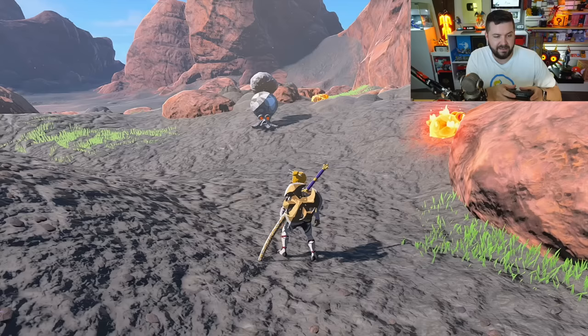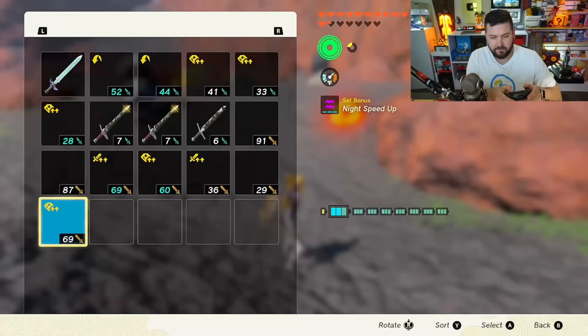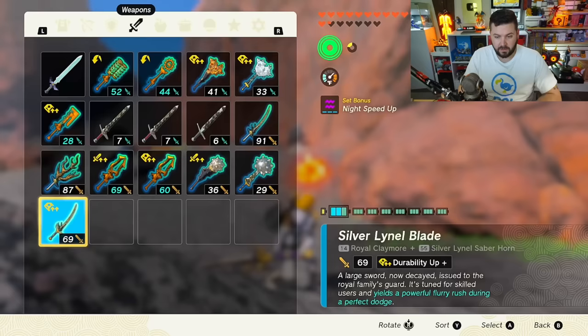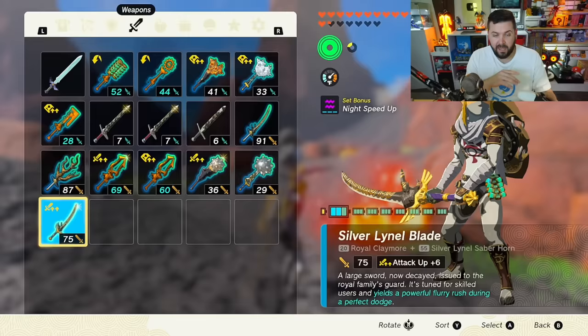I wanted to see if you could keep chaining this to hit the maximum modifier. After doing it about eight or nine times I got Attack Up back, but only plus 6. So it does seem related to your overall experience in the game. The Attack Up values also aren't as high as Breath of the Wild where you'd see things like Attack Up 44 — we're just not seeing those numbers at launch, so Attack Up 8 I'm happy with for now.